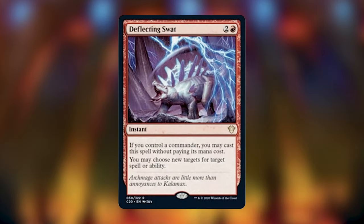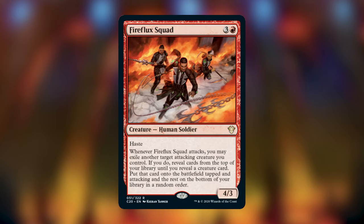Deflecting Swat is the red lieutenant card — two and a red instant. If you control a commander, cast it without paying its mana cost. You may choose new targets for target spell or ability. This card is very powerful because it targets abilities as well, giving flexibility even when tapped out. A unique trick: use it against a counterspell by choosing new targets for the counterspell, redirecting it to Deflecting Swat itself, saving your spell.